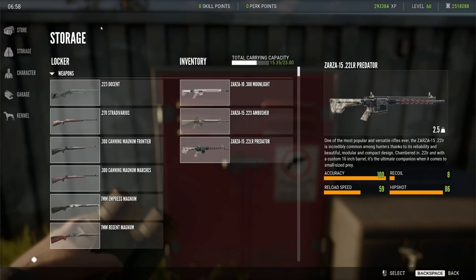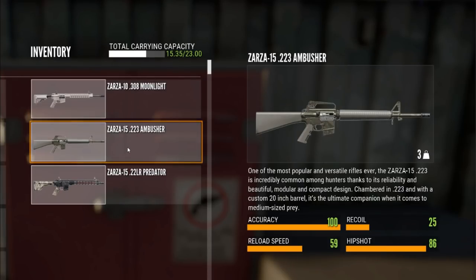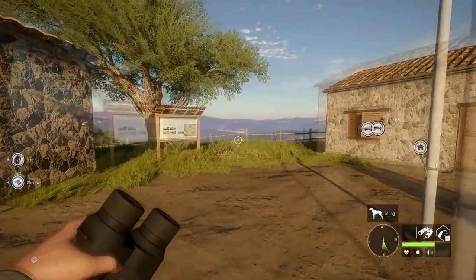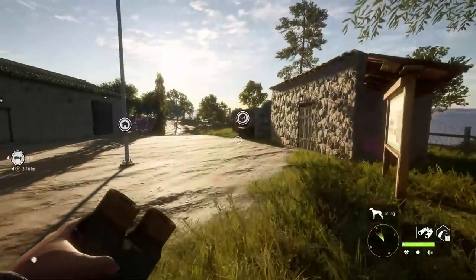Here I am in the storage locker. When you purchase the modern weapons pack, you do not have to pay any in-game dollars for the weapons — they are totally free, bought for zero dollars. You do have to buy the ammo. We have the Zarza-10 308, which was a bit of a surprise and is probably going to be the most popular weapon in the pack. We also have the Zarza-15 223 and the Zarza-15 22 LR. We're going to use all of these today hunting in Cuatro. They'll be available to purchase on February 22nd.